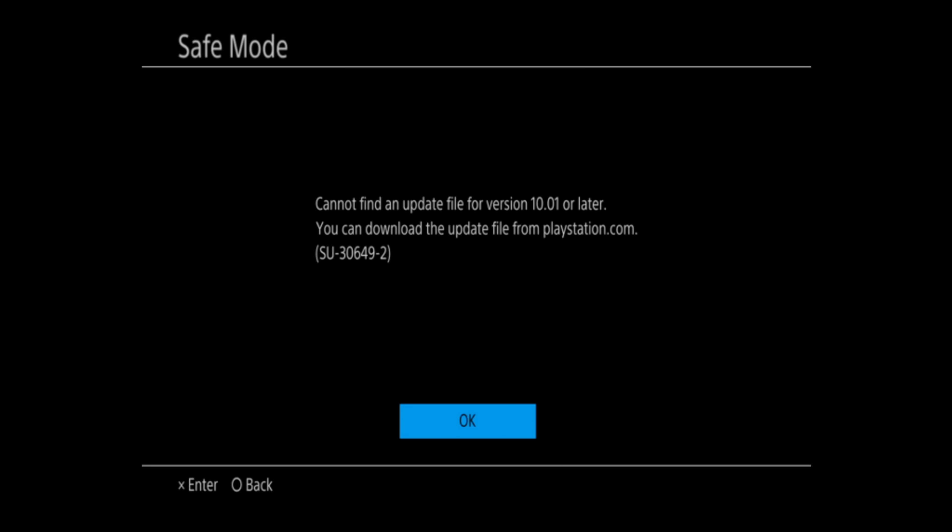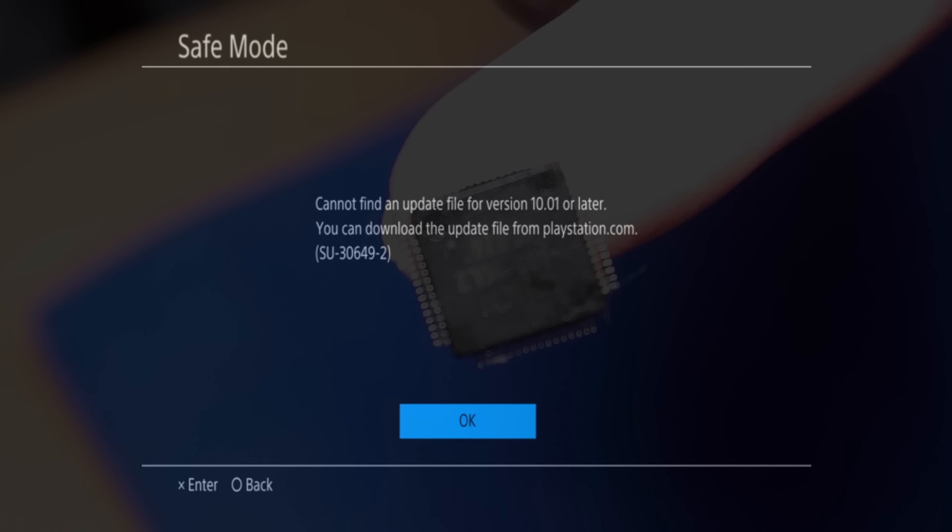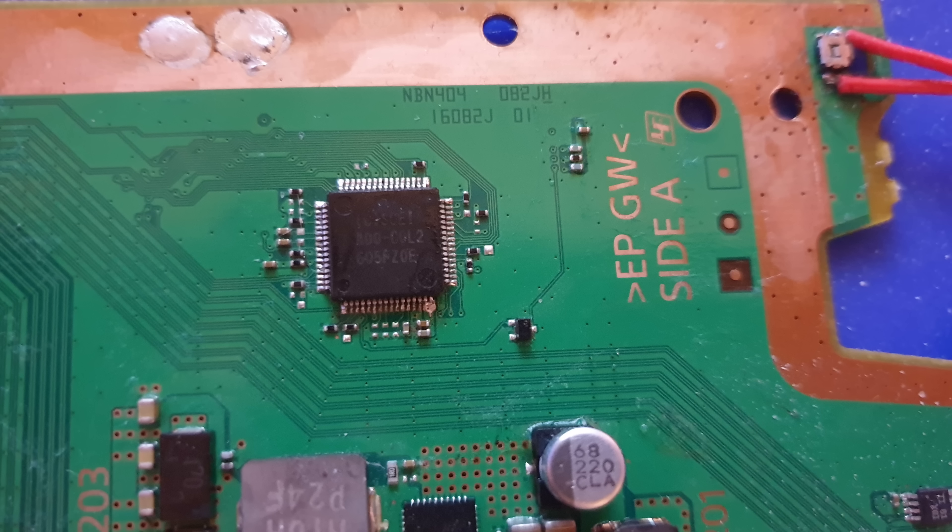Now we're going to restore the backed up syscon and sflash back onto the system, along with our hard drive image, and then it should recognize 6.72. Because we set everything up the way we did, reverting the system is potentially a little easier than the backup process. For the syscon, since we still have our original syscon chip on 6.72, all we have to do is remove the new chip we put on when we updated to 10.01, and replace it with the original chip - solder it back in place. Now we have the syscon back down to 6.72, as simple as that.